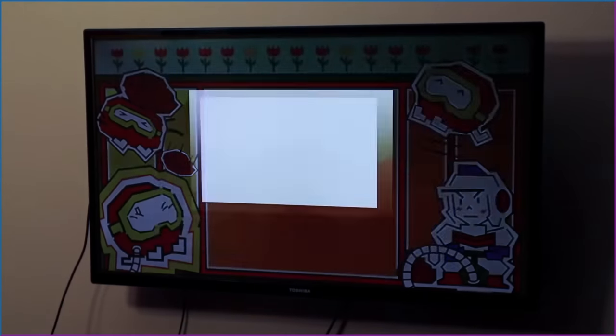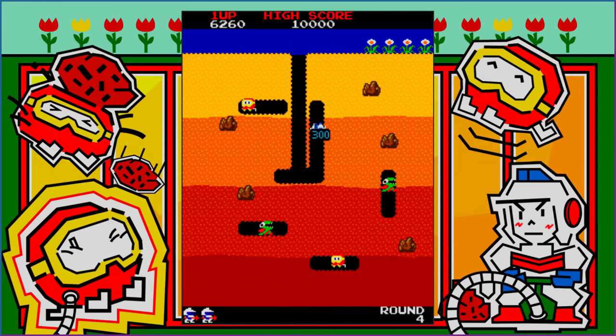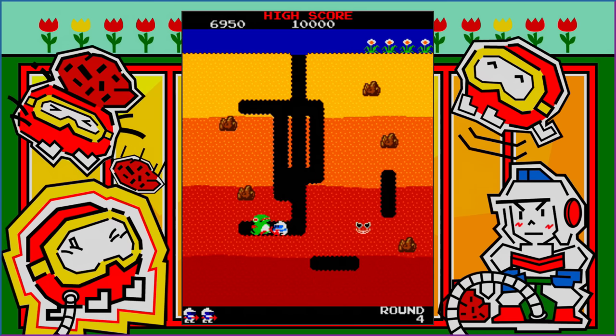First up is Dig Dug. After the game boots, it takes about five seconds to start playing — that's excellent. There's a consistency between these re-releases; besides rare exceptions, they're very smooth. We'd expect such performance from games released in the 80s, but there'll be some examples of further ambition later into this video. Nonetheless, it's worth considering what Namco has done here to give the game a proper release for the first true high-definition generation.